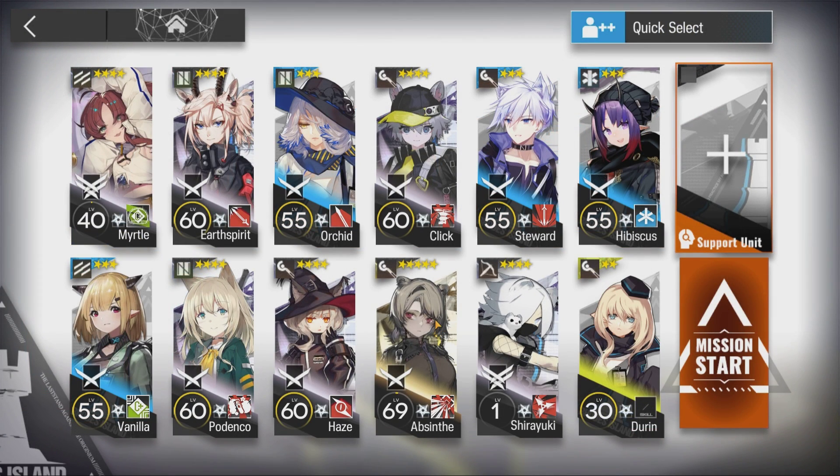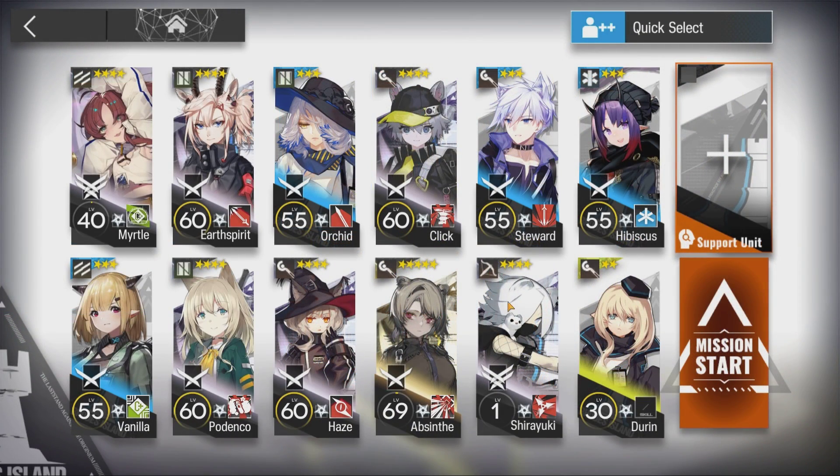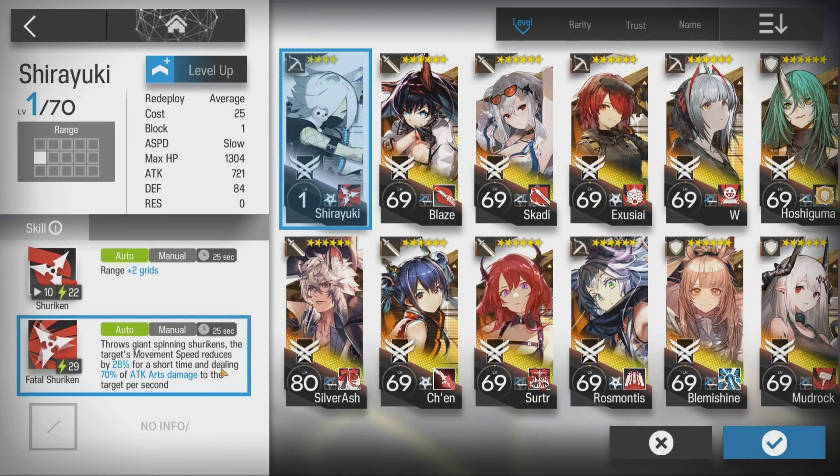Here's the squad composition. Myrtle or Elysium, skill 1, level 7 — E2 is not required. Shiryuki for the AoE and slow — E2 is not required.